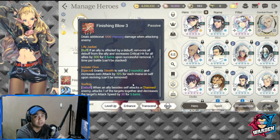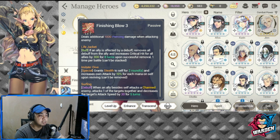The last passive is Surfing — a debuff where when an ally besides self attacks a charmed enemy, Jin attacks one of the targets together and decreases the target's attack speed by 30. This is very utility-focused. Paired with my Janai, who has increased charm, this will be very interesting to pull off. Attack speed influences the turns a hero gets, so this combo is very good.